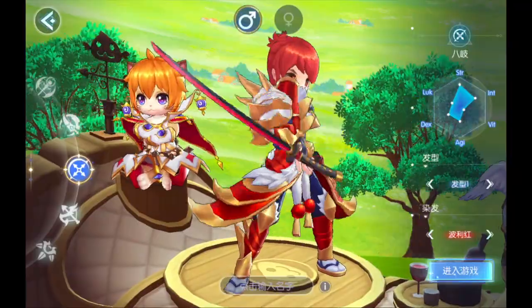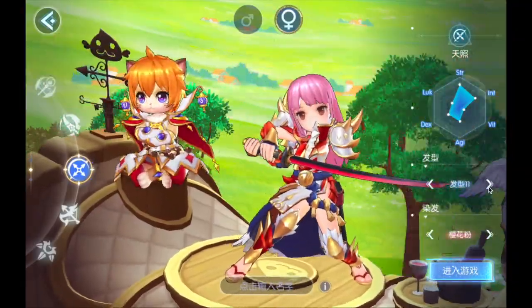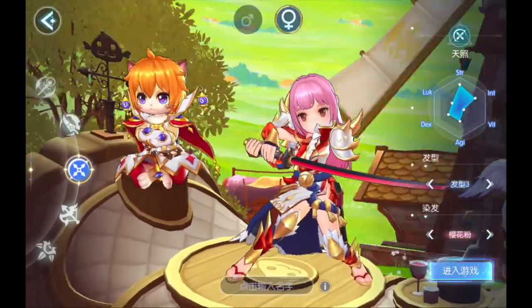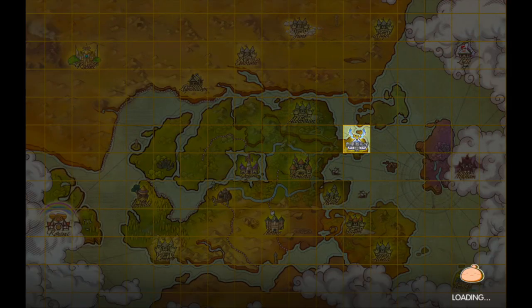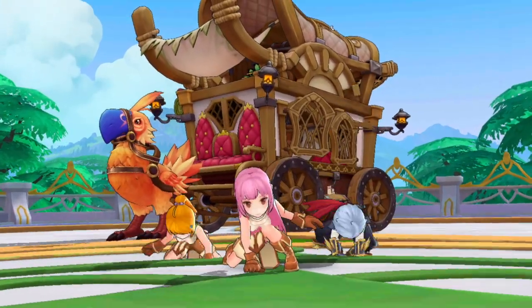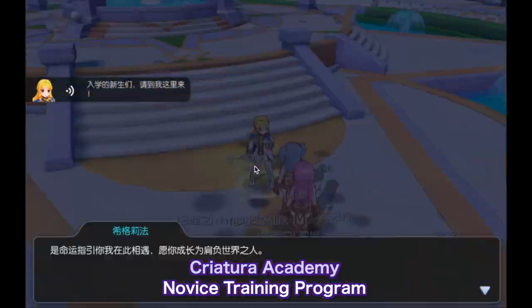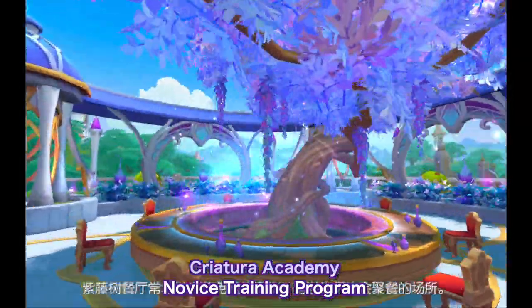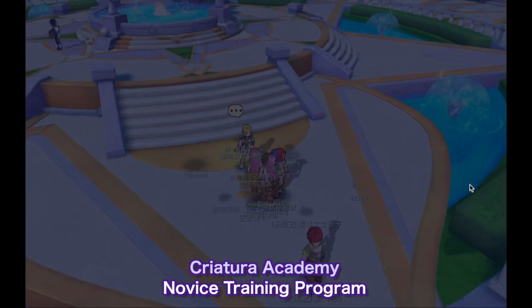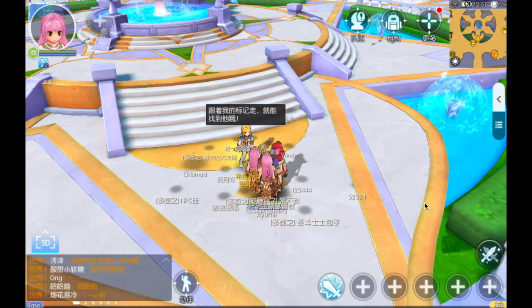Upon choosing the class, you can select the gender and change the hairstyle and hair color. Once you're happy with that, just enter your name and the carriage will take your character to Creatura Academy. You'll start the journey as a novice character where you'll be greeted by Sigrifa, your guide NPC in Creatura Academy. After introducing you to the history of the Academy, she will begin your novice training program.